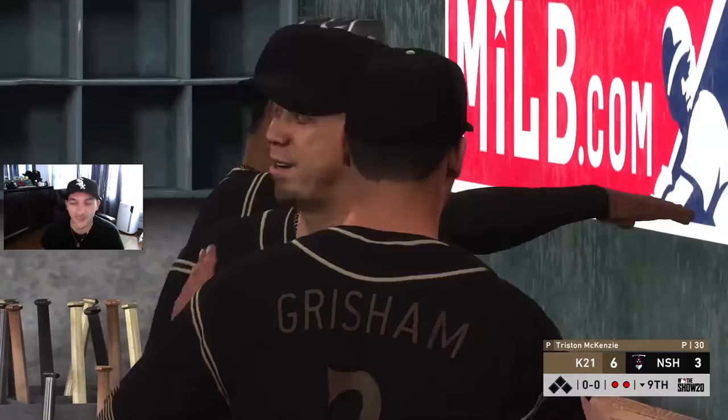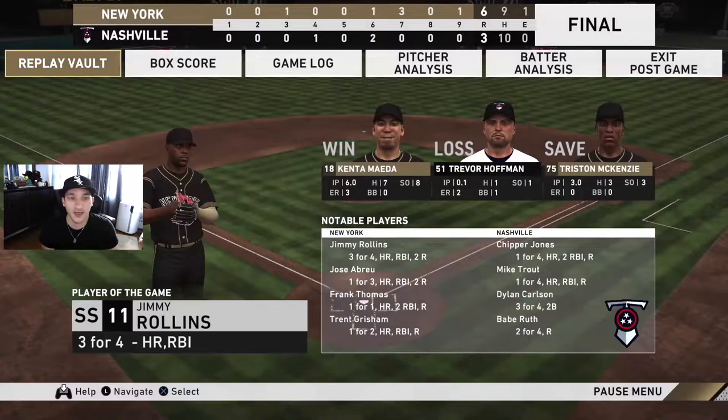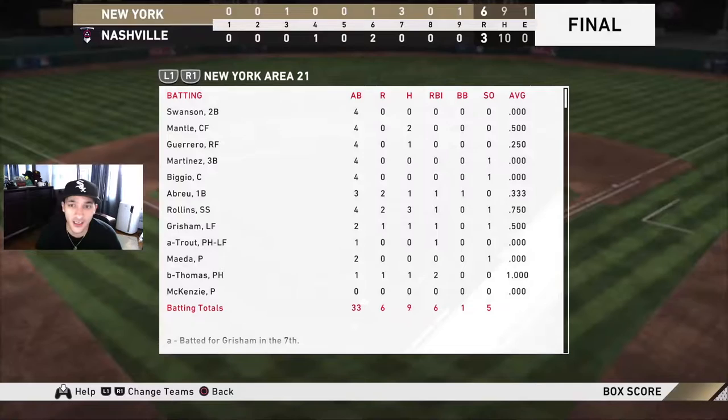Not a bad game right there. Some big swings on both ends - Chipper slapped one for them, but it was Frank Thomas with the big pinch hit home run, then Abreu got a nice one. Jimmy Rollins had a great game going three for four. Maeda looked pretty good on the pitching side. Swanson went 0 for 4, Mantle two for four, Vlady in his debut one for four - had some good swings and a perfect hit. Edgar Martinez was really disappointing, 0 for 4. Biggio 0 for 4.